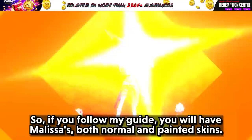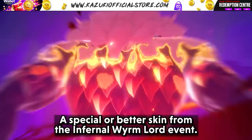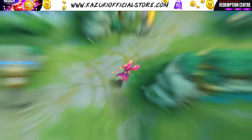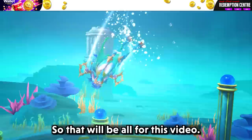So if you follow my guide, you will have Melissa's both normal and painted skins. Since you saved your draws, you will have 1 or 2 epic skins from the Aspirants, a special or better skin from the Infernal Wimlord event, 1 all-star or 2 epics from the promo diamonds. That's just scratching the surface because I'm excluding all luck. Isn't it a lot for 1500 diamonds? So which skins are you aiming for? Will you be buying the all-star skins? Are you going to follow the guide? Comment down all the answers below. Thank you guys for watching. Keep supporting Kazuki official.